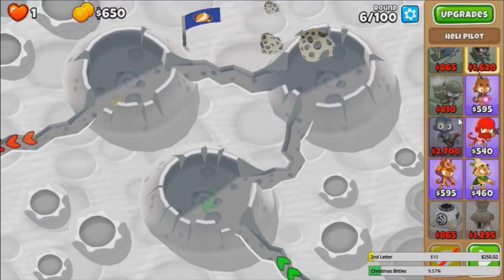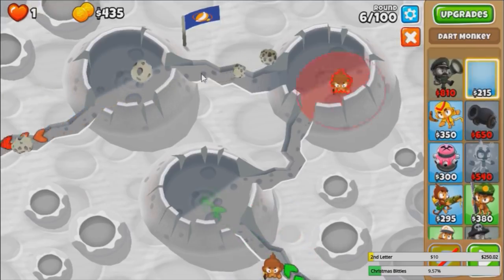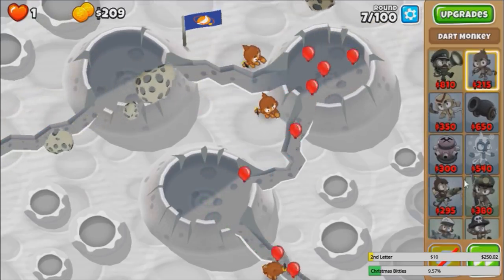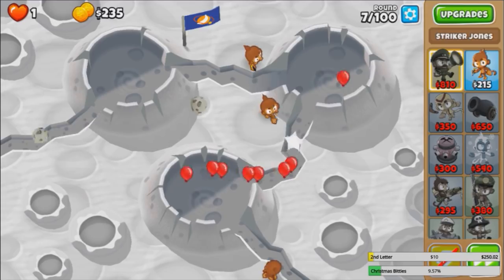Let's get through this early game on Moonlighting Chimps first. I think we have to start with Dark Monkeys, honestly — we don't have a lot of towers. I also want to try out Bomb Towers plus Striker, but that's not really the main goal. The main goal is the Marine, and then try to survive in between.